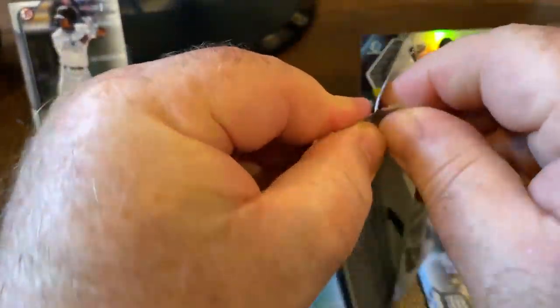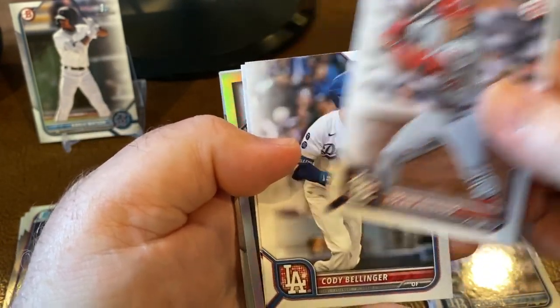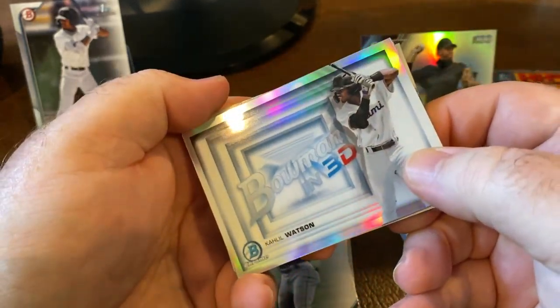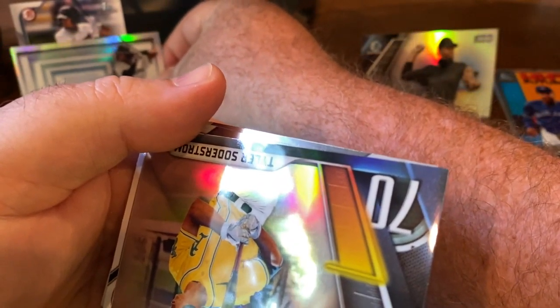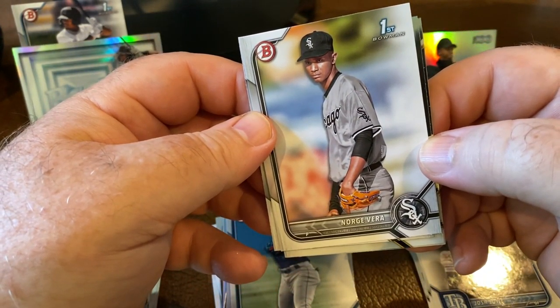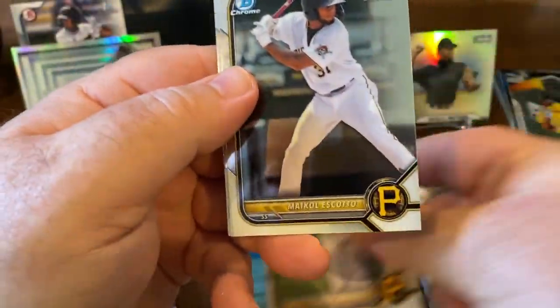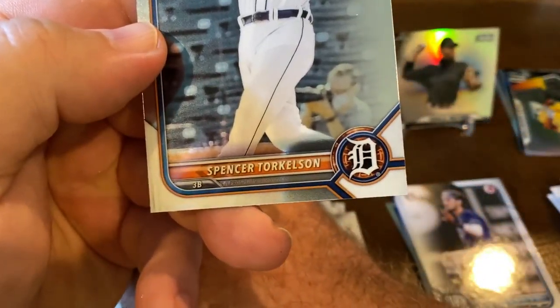Last pack from this blaster. Ronald Acuña, Stanton, Nolan Arenado, Bellinger — glad to see he's getting better. And then we've got a 3D of Khalil Watson — this is the Khalil Watson blaster box. Nice insert there. And then a Top 100 of Adley Rutschman. First of Vera, paper, Strano, Gonzalez, Escudo, Turkelson.